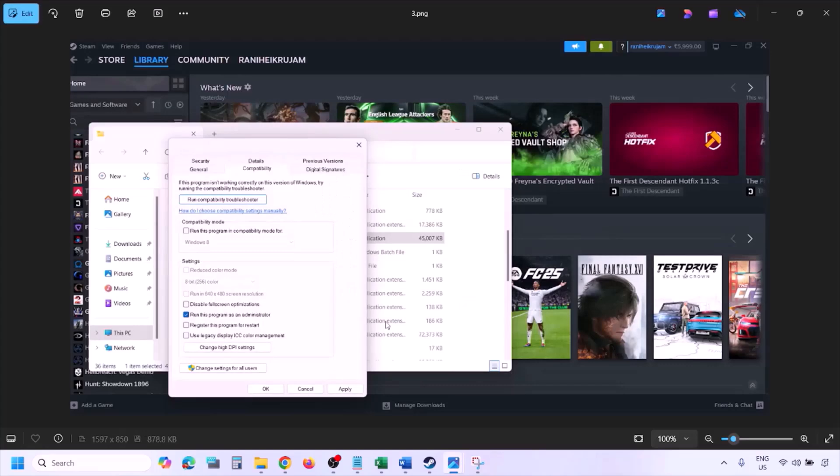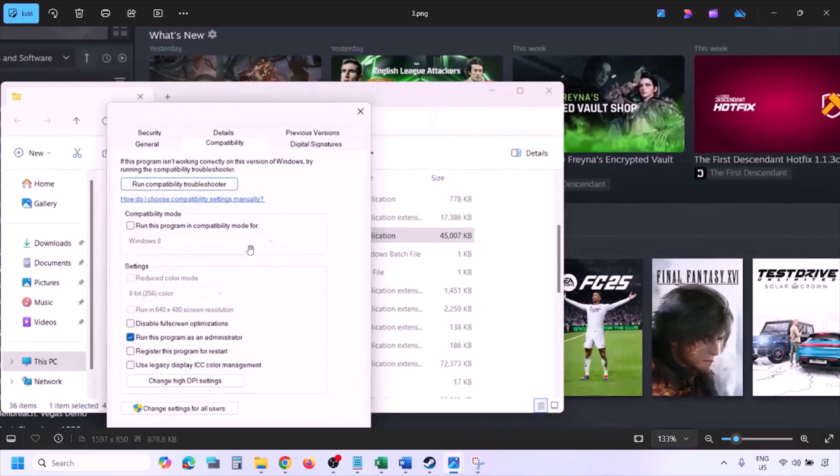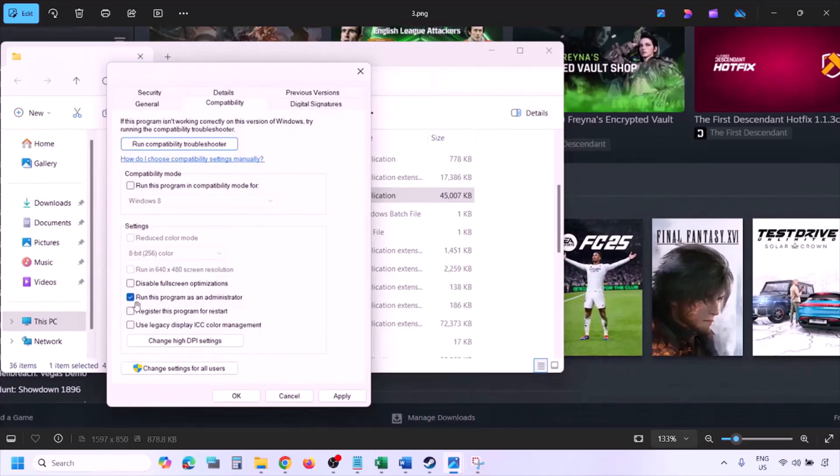Once you click on Properties, go to the Compatibility tab, and put a check on the box that says 'Run this program as an administrator.' Hit Apply, then click OK, and then launch the game from the game installation folder instead of from Steam.